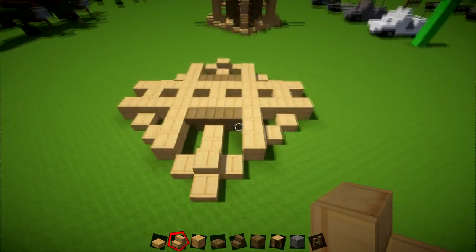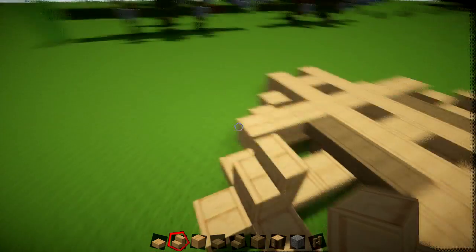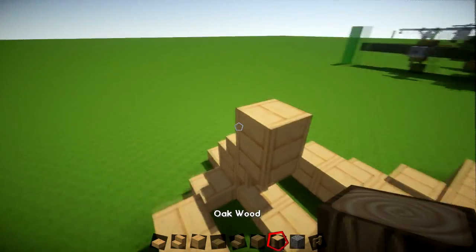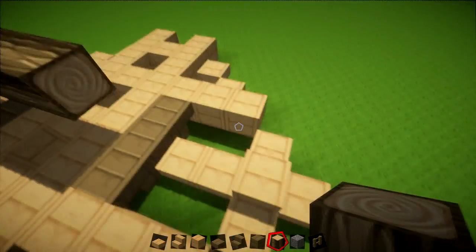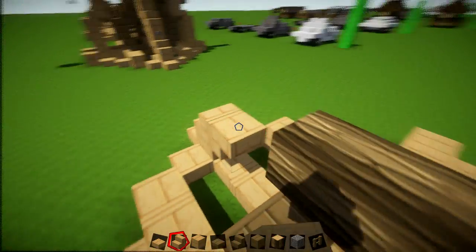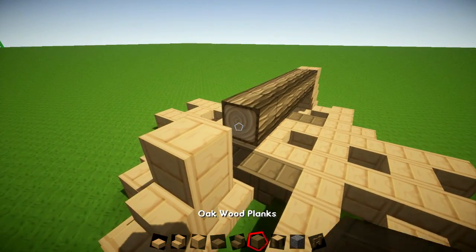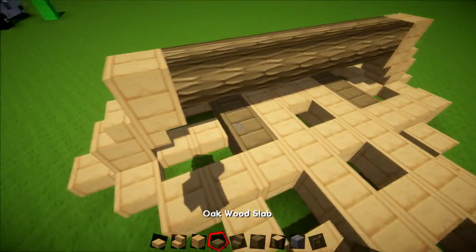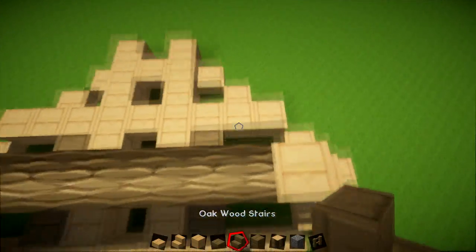On this part you're going to have a stair, then an upside-down stair on the back, then a full block, then your oak wood going across. It's the same on the other side — stair, upside-down stair, and then the main plank. Then this is going to be the actual wheel that turns, and then it gets a bit complicated.